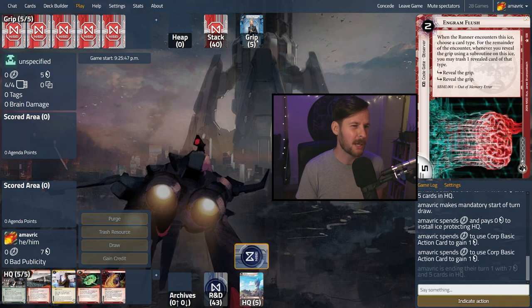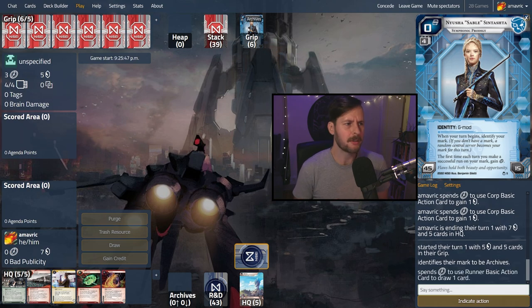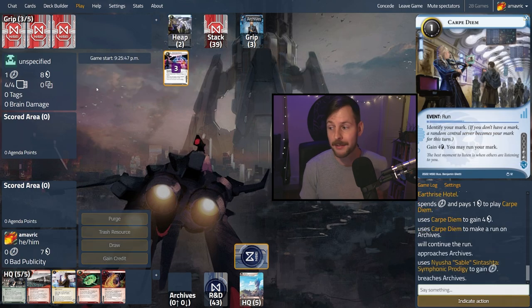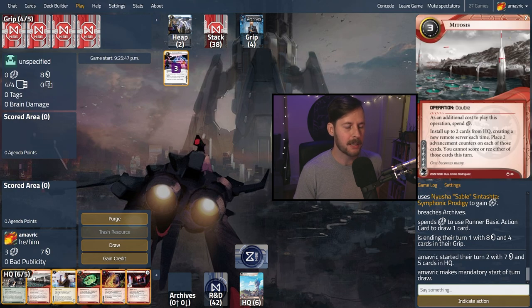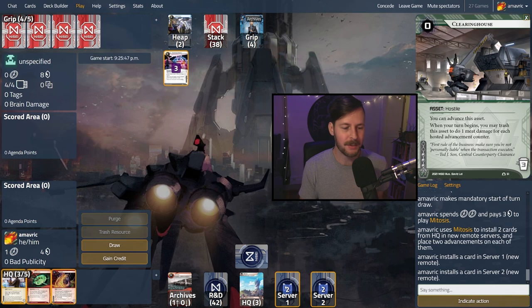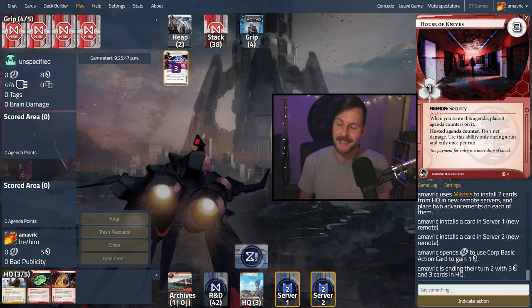I'm assuming there might be a bit more HQ pressure than R&D pressure from Sable. Regardless, if she wants a deep dive she has to get through everything. Archives mark is huge — she's not going to get a click-less run off of R&D, but we can still Carpe Diem or dirty laundry. There's a Carpe Diem — three credits for free on archives, pretty good. We could consider Mitosis-ing these two onto the table — I'm going to go ahead and do it. Mitosis says pick two cards, they go into new remote servers with two advancements on each.